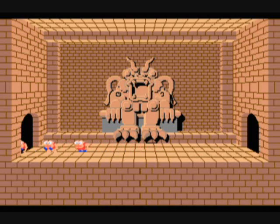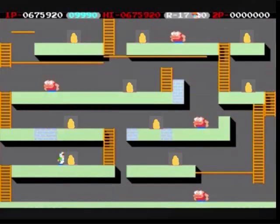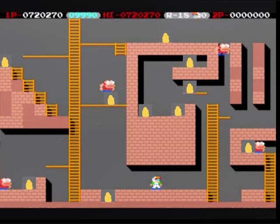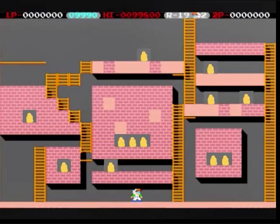Some of the enemies in this game make return appearances from Lode Runner Arcade Game 1. The next sequel in the series was called — oh, I forget what it was called. I think it was Lode Runner 3: The Golden Labyrinth, or something like that. This game is known as Lode Runner: The Bungling Strikes Back, also known as Lode Runner 2: The Bungling Strikes Back. The 'Bungling,' I guess, is the empire of monsters — different types of monsters trying to protect the gold from you. Those non-brick floors, you cannot dig through those.